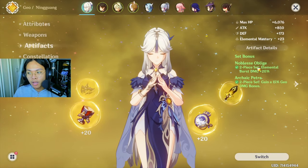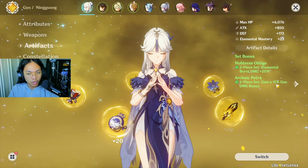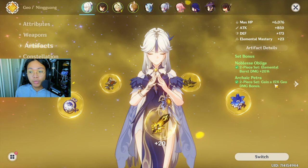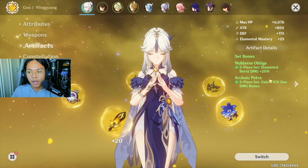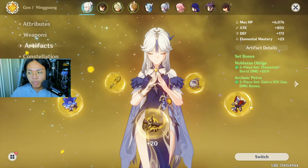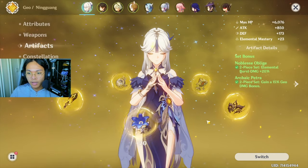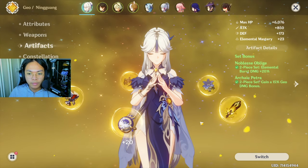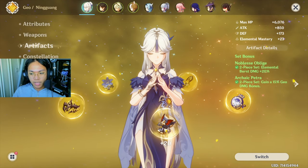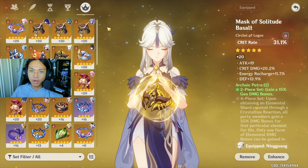For my artifacts I went 2-piece Noblesse and 2-piece Archaic Petra, for 15% more bonus geo damage and 20% more burst damage. I tend to have a lot of burst uptime with her, so this is the build I personally like. If you prefer auto-attack Ningguang, you could replace the 2-piece Noblesse with 2-piece Shimenawa's or Gladiator's. Those are the builds that really boost Ningguang's damage to max potential. 4-piece Shimenawa's could be really good as well, but a lot of her damage comes from her burst.